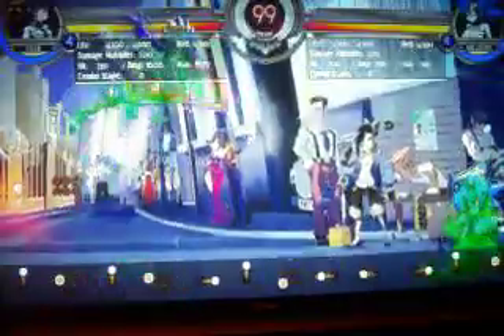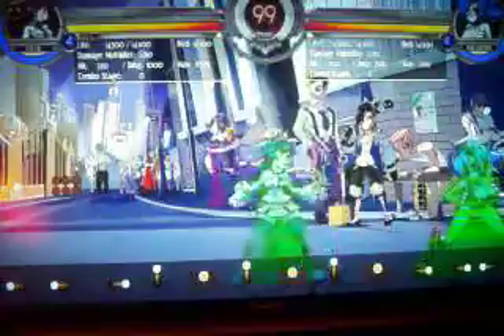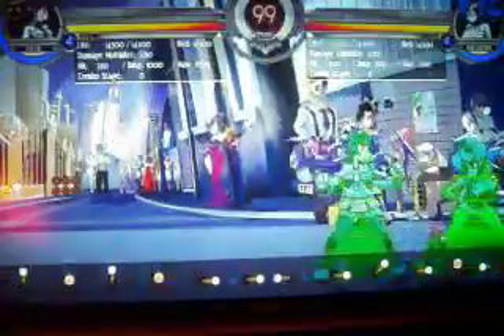Her jumping medium punch is really good — it has multiple hits, making it hard to push block. And it's easy to confirm into a throw because it does very little hit stop. Or you can go low — low throw mix-up right there.